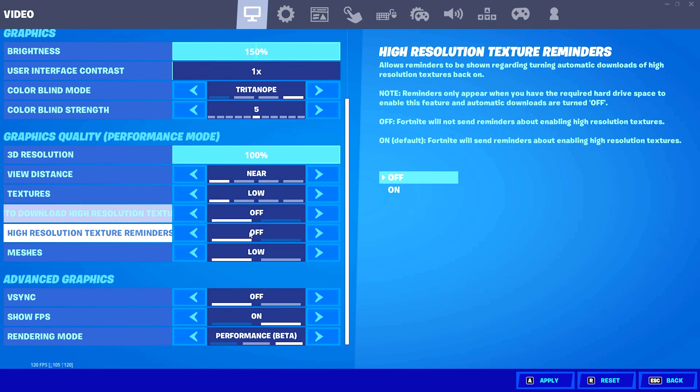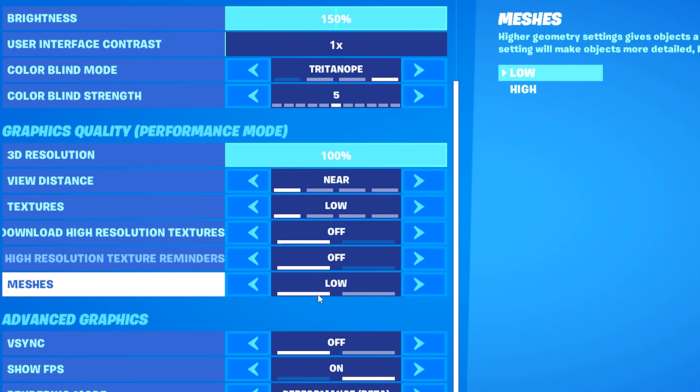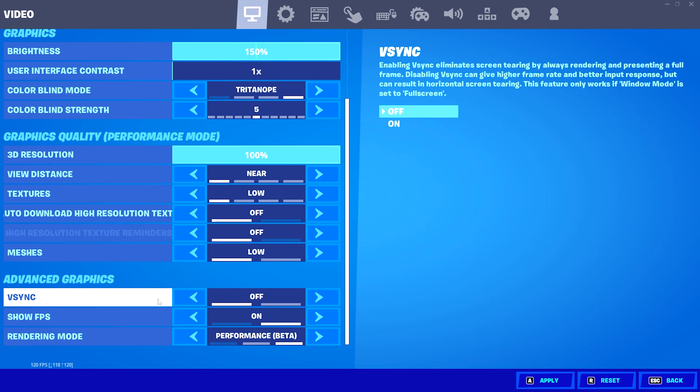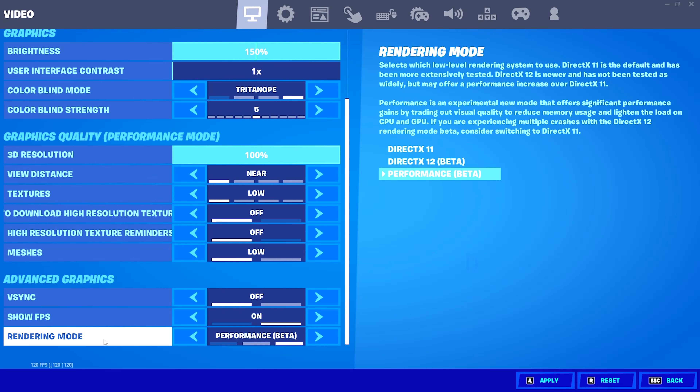For my view distance I have that set to near because it gives me the most FPS possible and the lowest input delay. For my textures I have that set to low as well. Make sure auto download high-res textures and high-res texture reminders are both turned off, because using high-res textures will actually lower your FPS. For my meshes I prefer to have this set to low — it gives the lowest input delay possible.